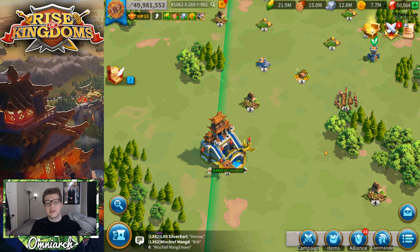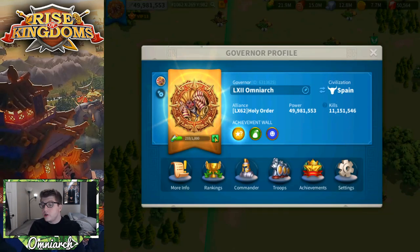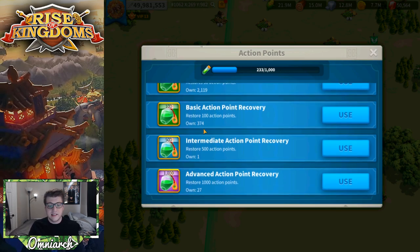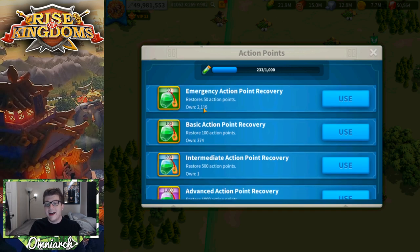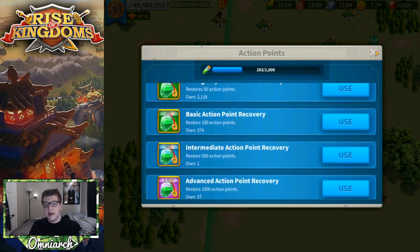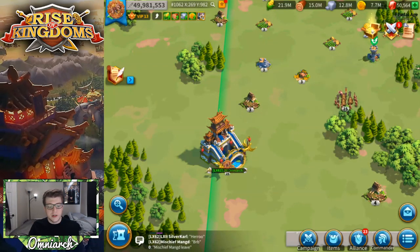Action point regeneration is pretty slow, so it is somewhat limited — there will be instances where you run out. The good news is that you can replenish action points by using these recovery potions. They give you action points immediately. For example, the emergency potion bumps you up by 50. I actually have a lot stockpiled here and I've used a ton of them recently.